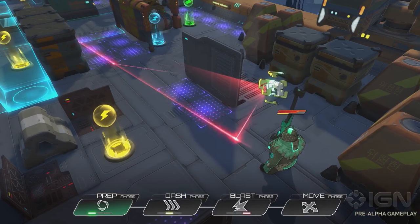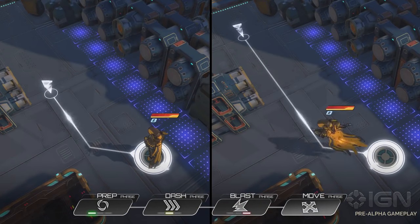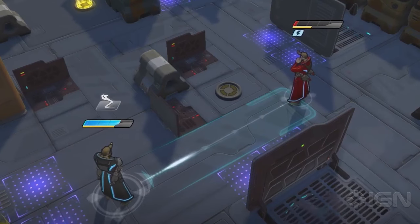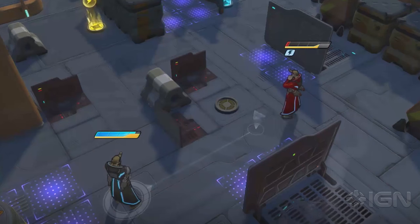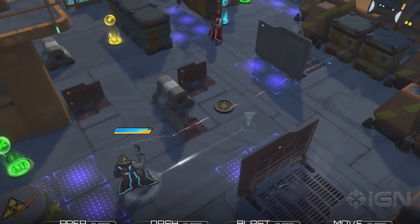The turn has four phases, and certain actions associated with a given phase will play out before actions of a later phase. Here's an example: two players playing as Lockwood, and one shoots the other during the blast phase — the one who got shot dies. Simple. But what if the red player predicts the shot? He can make a hasty escape, as his ability Backup Plan is associated with the dash phase, which happens before the blast phase.